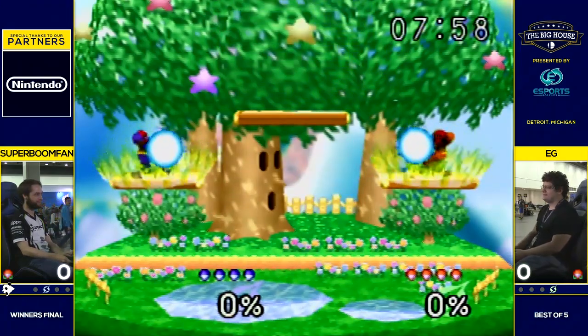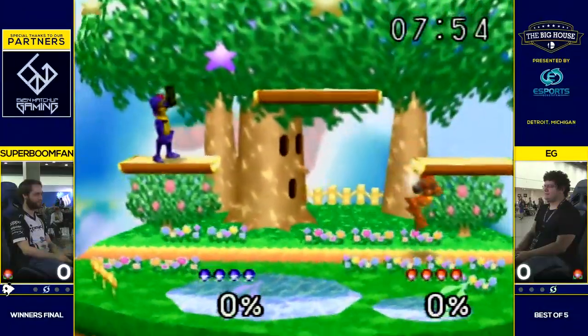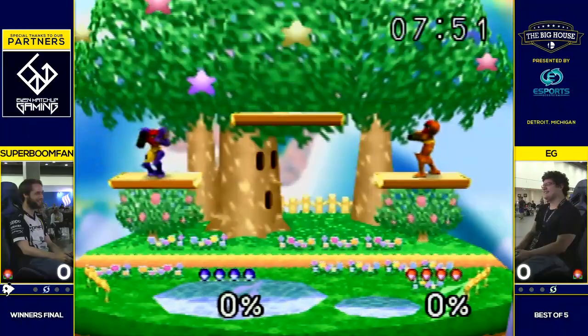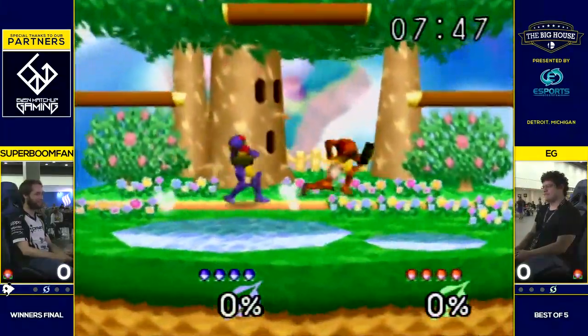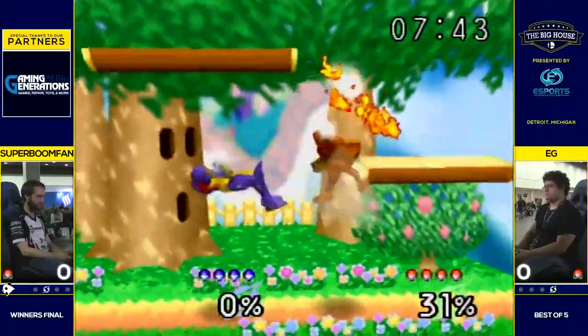Opting for the neutral color — we see neutral charge. That's what we like to see at the beginning of a Samus Ditto: a nice courtesy charge, taunt, up smash, up tilt. They only spent 15 seconds making sure they had the right start.